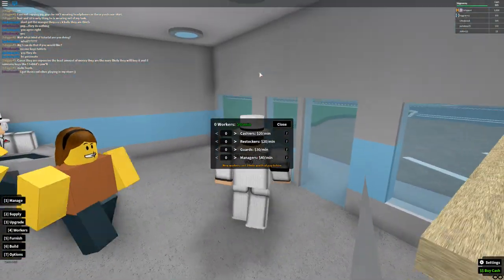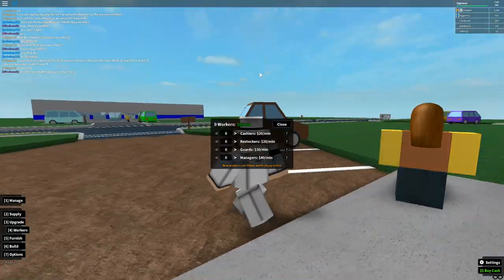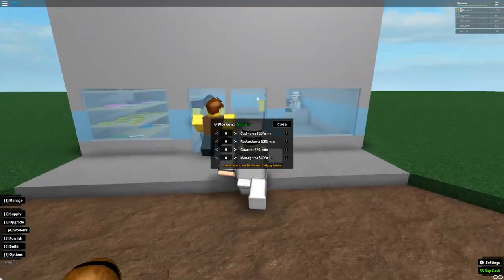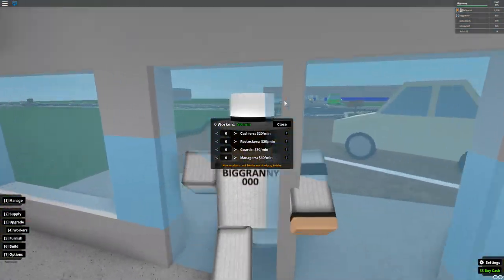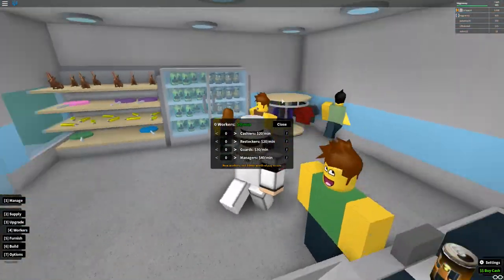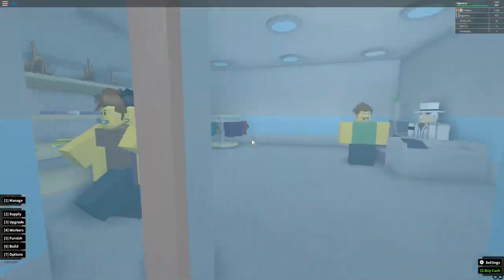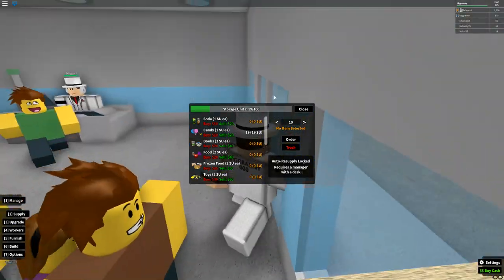Guards are pretty self-explanatory — they arrest criminals in your store and will chase them down. Guards are pretty slow though, so keep that in mind. Managers are more complicated. I don't recommend them until mid or end game. You can perfectly manage supplies manually, and a lot of people complain they've gone bankrupt because they couldn't manage their managers correctly.